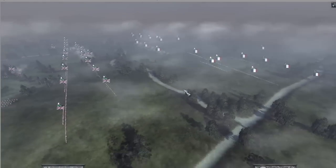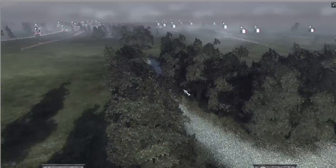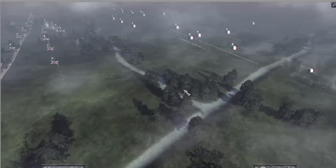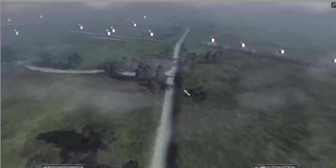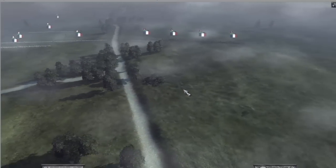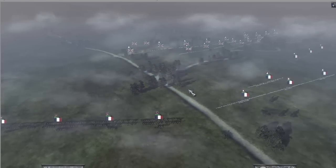A couple of words about this map. It's a completely flat land with only a couple of roads and small groups of forests. If you place a unit in those trees, they will get protected from enemy volleys - it will be harder to shoot them. And if they get a cavalry charge, the trees will stop and slow that charge down.